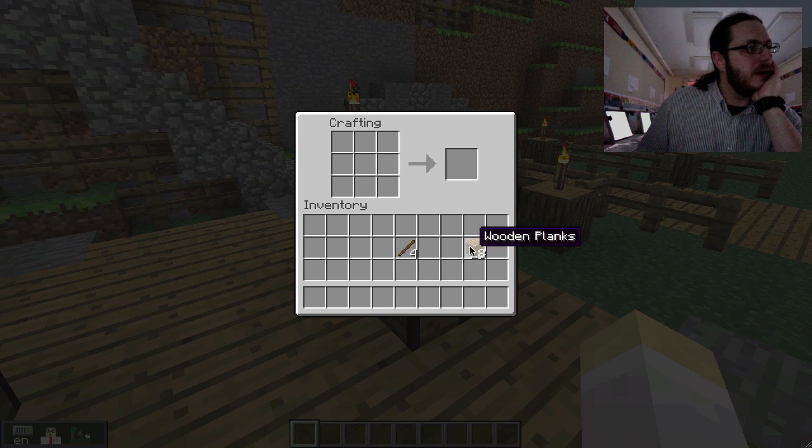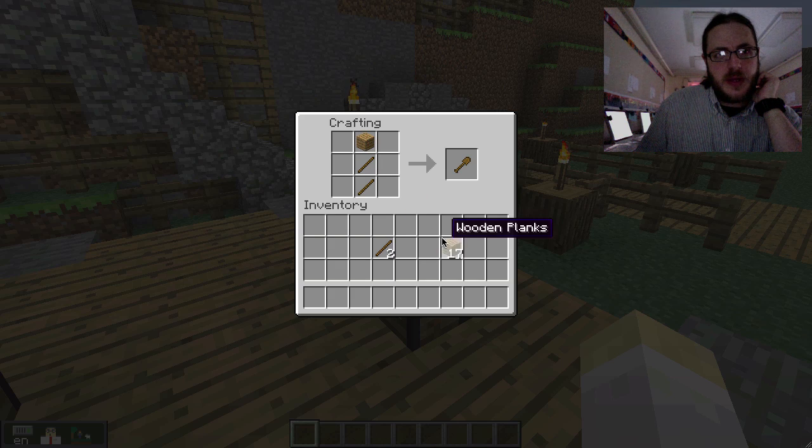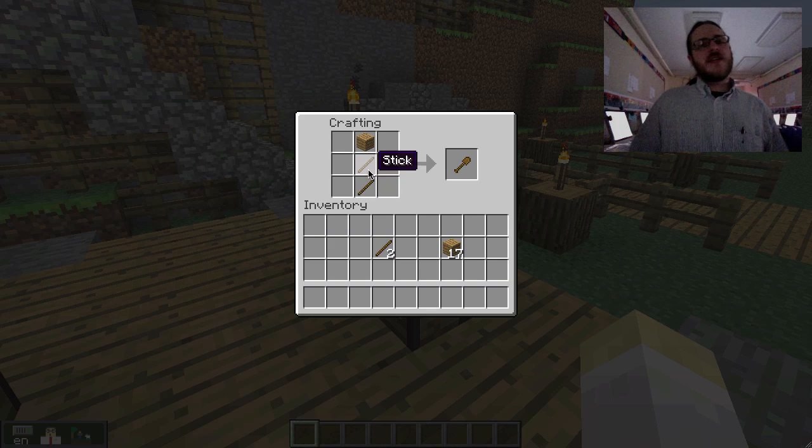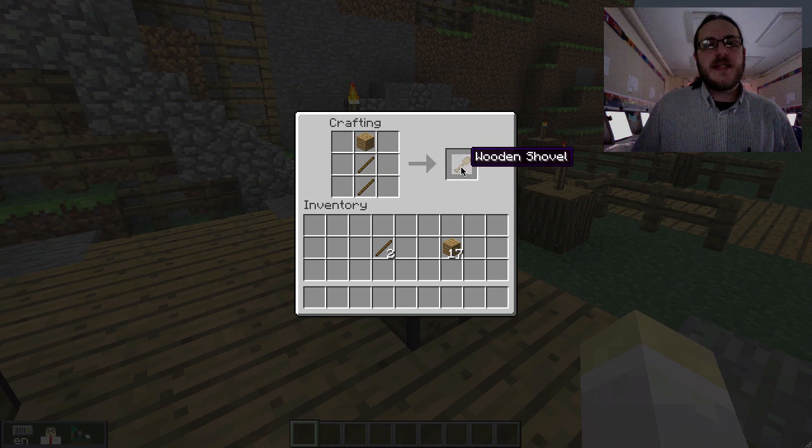You have to arrange things in a certain pattern. I'm going to right-click, right-click, and put one more there. And look — I've made a wooden shovel. You can kind of see the sticks become the handle of the shovel and the planks become the head. If I take that, my materials disappear and I have a shovel that I could dig with.